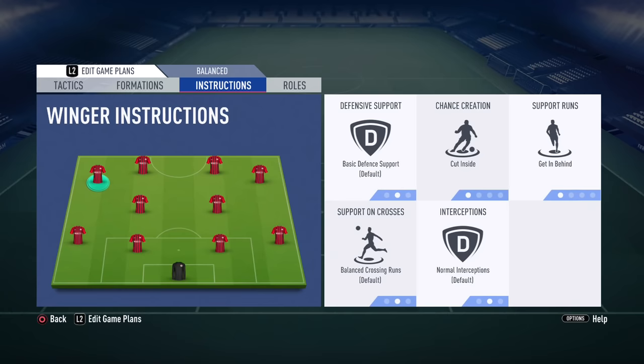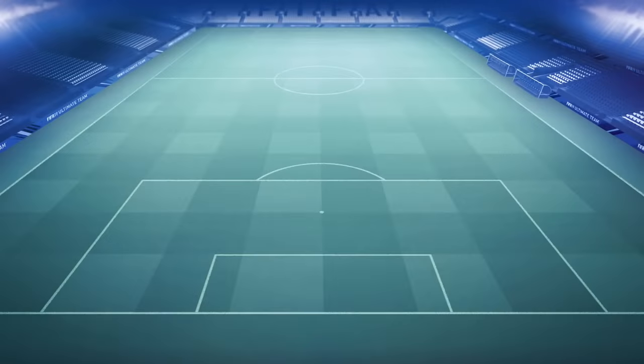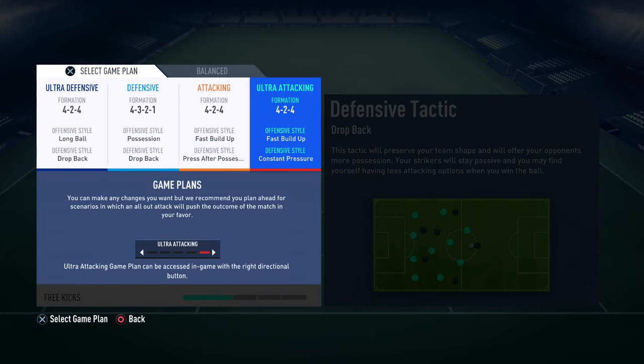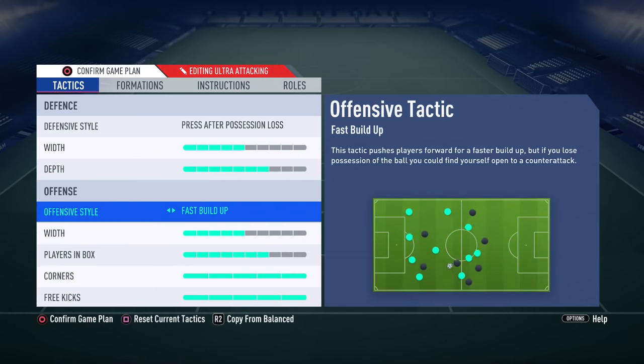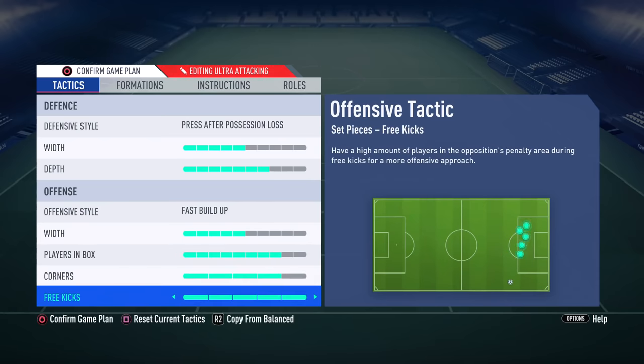Those are the best custom instructions if you decide to start off your matches with the 4-2-4 formation. Now let's talk about using it in the last minutes of the game to create a comeback. Choose a different game plan and apply the following tactics — defensive style: press after possession loss with 5 bars, depth 7 bars. Offensive style: fast build-up play with 5 bars, players in box 8 bars, corners 4 bars and free kicks 4 bars. By using these options, most of your players will get close to the opposing penalty box to create as many scoring chances as possible.